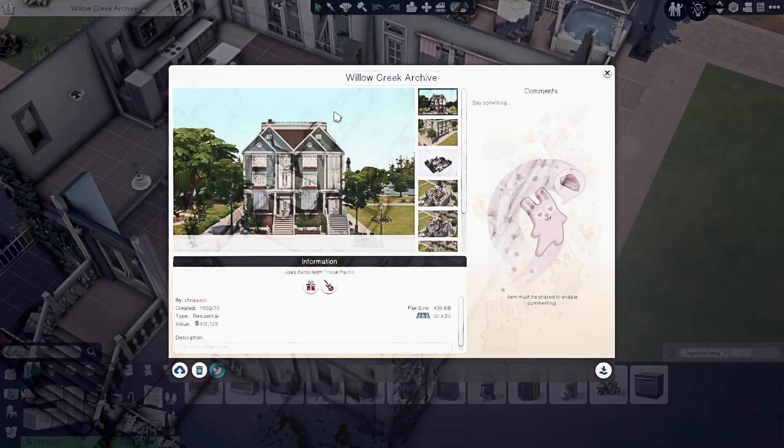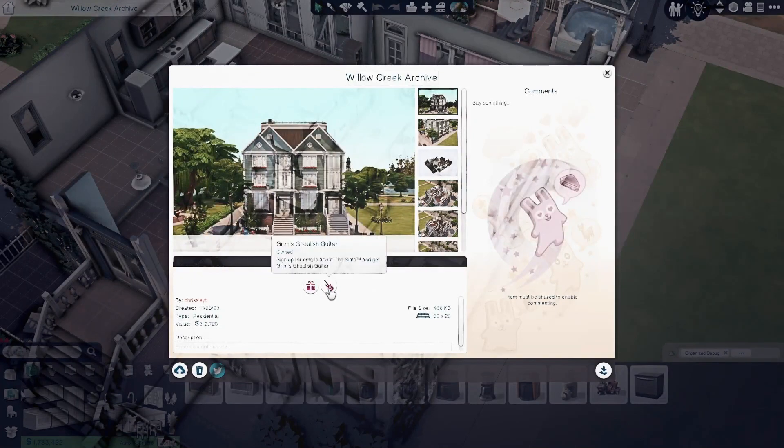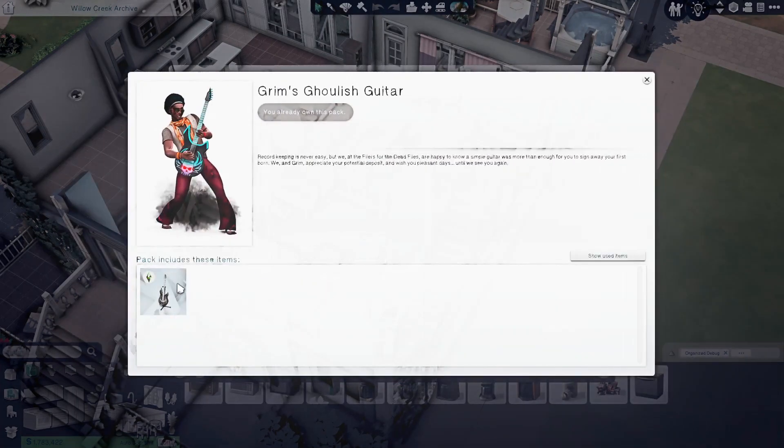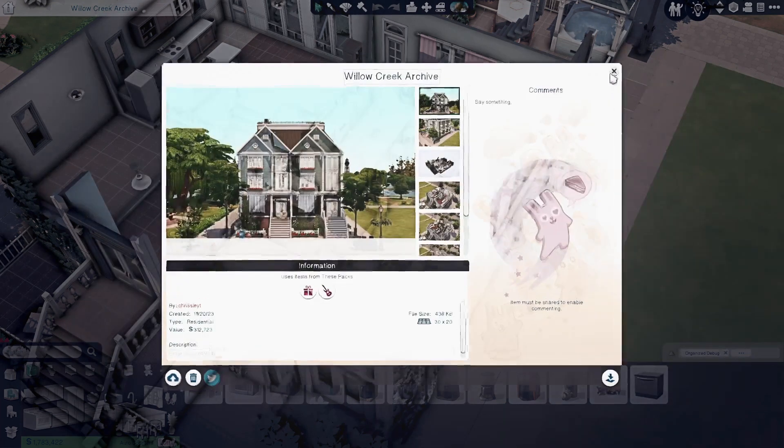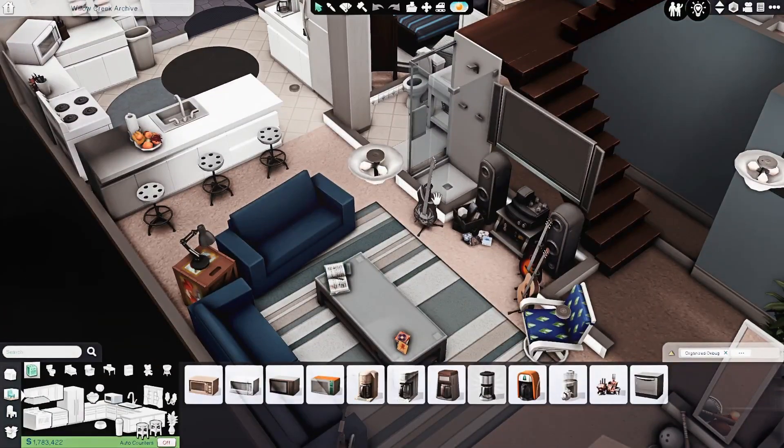Currently it is just base game. It says I've used stuff from the Holiday Celebration Pack, but I count that as base game since it's free and anyone can download it. The only things I used were a couple of candles, a little board decoration, and some string lights. Same with the Grimm's Ghoulish Guitar — it was some sort of extra free item, and it's literally just a guitar, the one I used in the basement apartment.